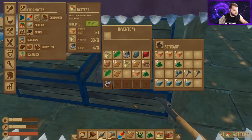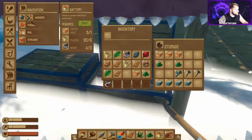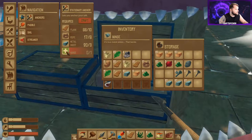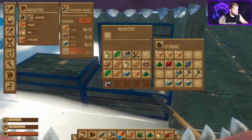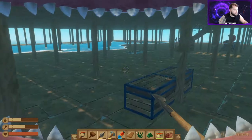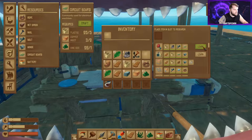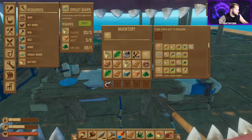Then we're going to need circuit boards, but first let's look at the anchor and make sure we can build it. We need metal ingots for that. We'll make a hinge, then make the anchor, then make a circuit board to research. At the research table, open your book, place the circuit board into the slot at the top, hit research, and then you'll learn the antenna, sprinkler, and receiver.